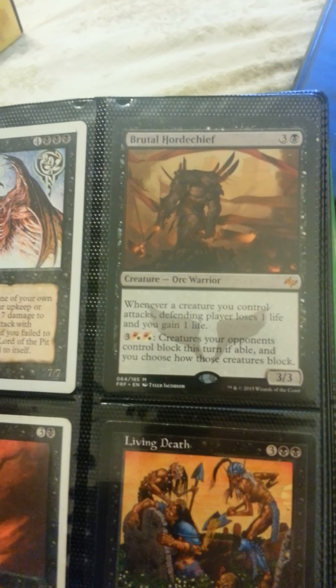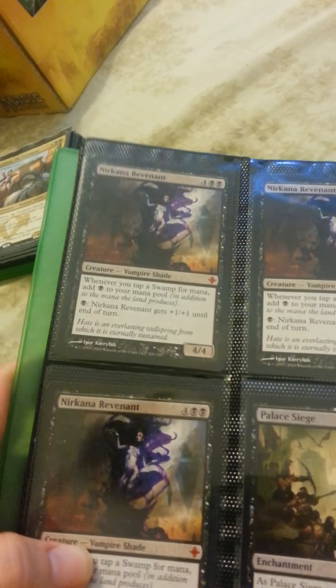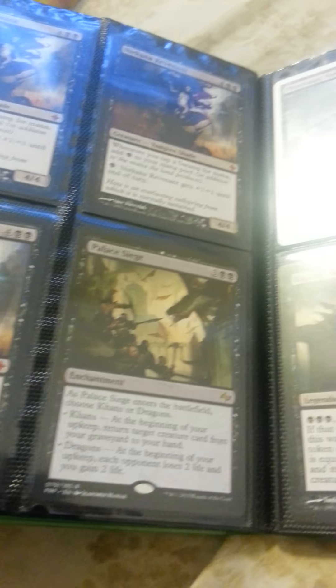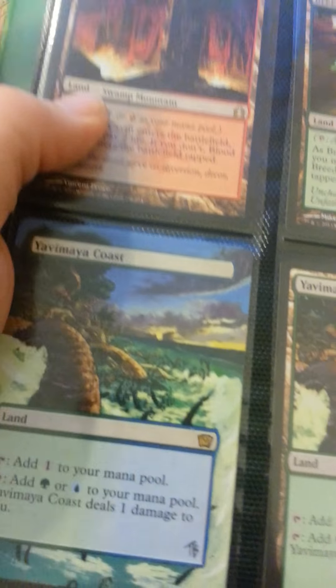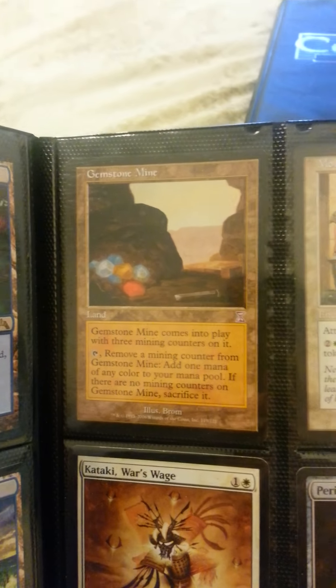Lord of the Pit from Revised. Brutal Horde Chief. Hellscare Taker. Living Death. Three Nantuko Revenant. Palace Siege. Phyrexian Arena. Blood Guest. Catalyst. Another Overgrown Tomb. Blood Crypt. Breeding Pool. Yavimaya's Coast — don't know if those are for trade. This Gemstone Mine probably will not be for trade.